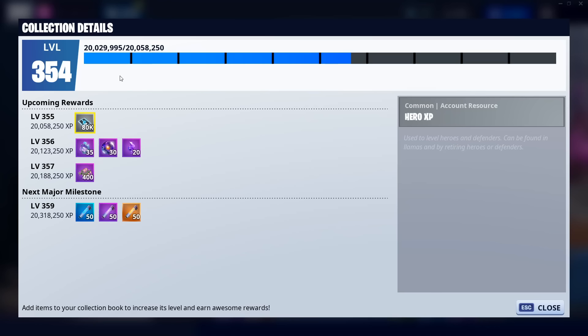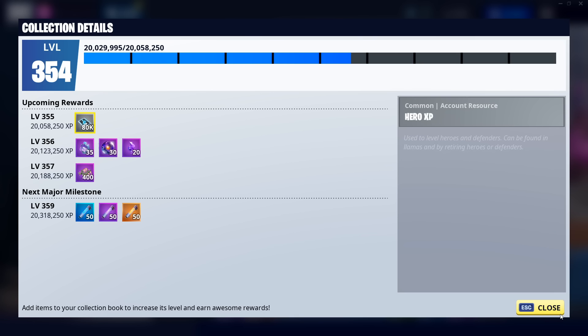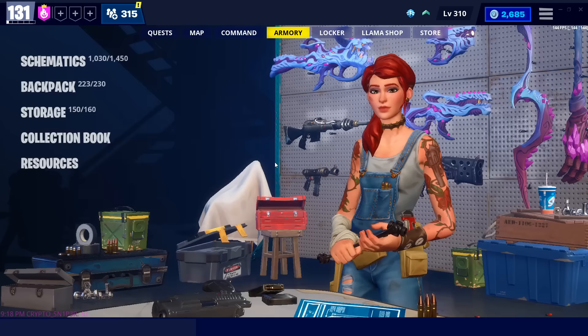Another good way to get survivors is the collection book. This might be less successful depending on your level, but you absolutely can get survivors from these. Very frequently I actually get two legendary survivors from it, or those troll stash llamas — those will drop lots of legendary items and very potentially some legendary survivors.